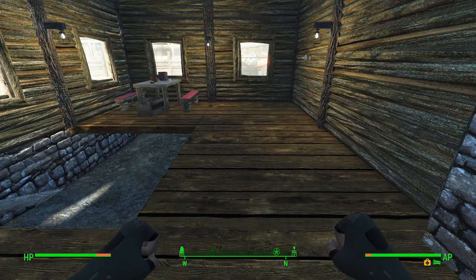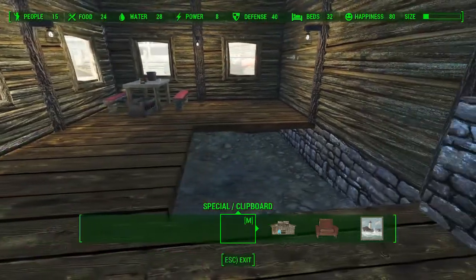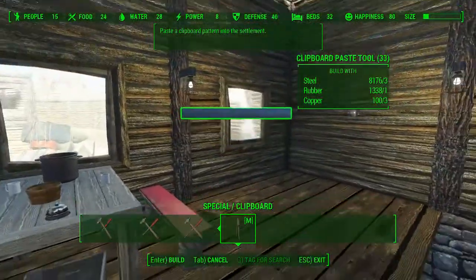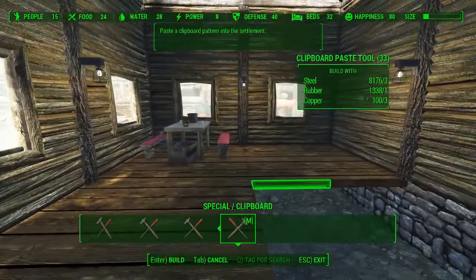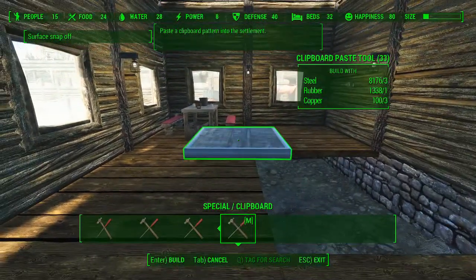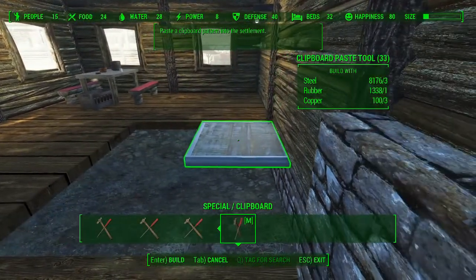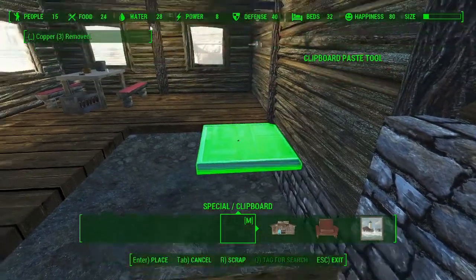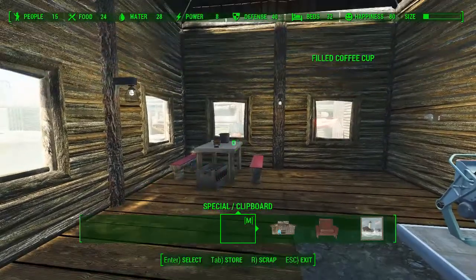So now if I want to paste it in, I go into workshop mode. Now this is where the snapping I did earlier becomes important. I want to line the new table I'm going to paste in up with that window, the same way this table is lined up with this window, as perfectly as possible. Since the previous platform was positioned right here, snapped in place, if I do it right here it'll be the same thing for this window. Rotate that so it's facing the right way — now it's relative to that window the same way this one is relative to that window.